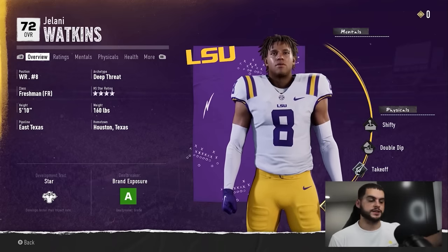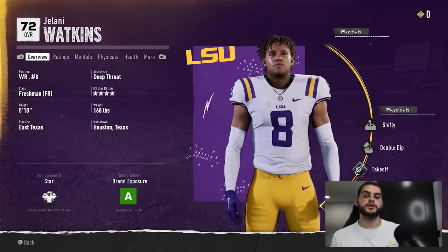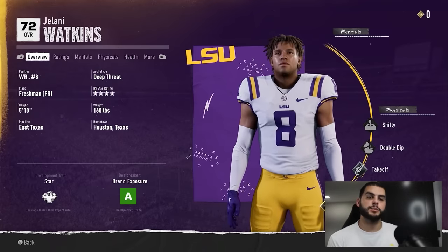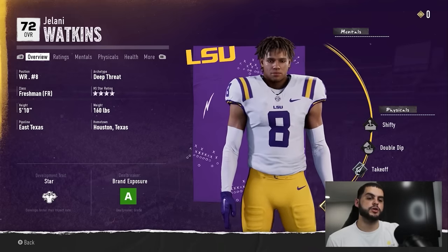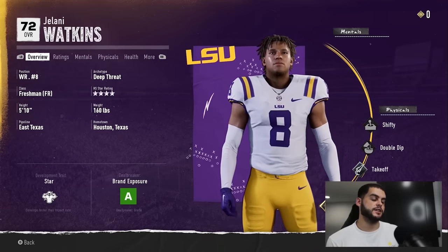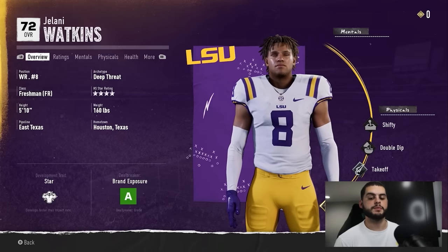Star dev trait — read it: it says the player develops faster than impact rate. Development is how quickly they accrue XP and how quickly they can level up. So let's say a normal dev player needs 10,000 XP to get a skill point, a star dev guy may only need 7,500, and an elite dev guy may only need 4,000. These guys can quickly accrue skill points. A lot of people were saying their elite player barely grew and the off-season jump didn't work. The off-season jump seems to be unrelated to the dev trait — it's mainly based on a few other factors, which I'll get into. The dev trait is really just for XP accrual speed.